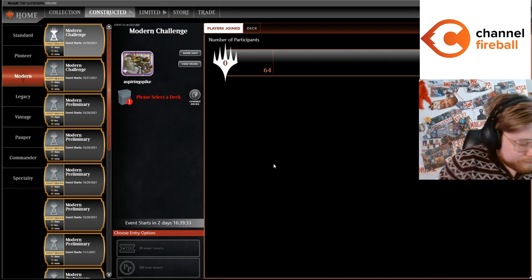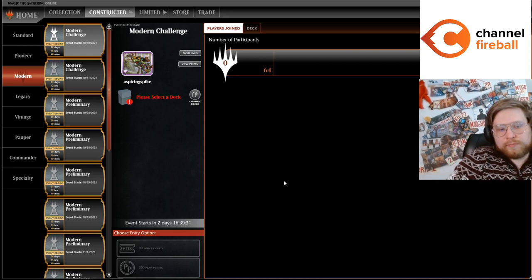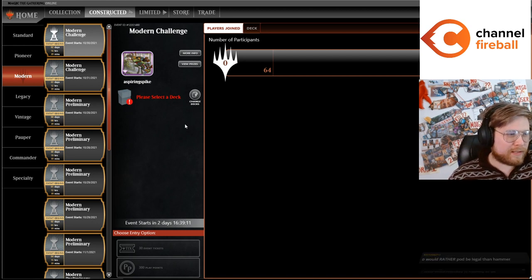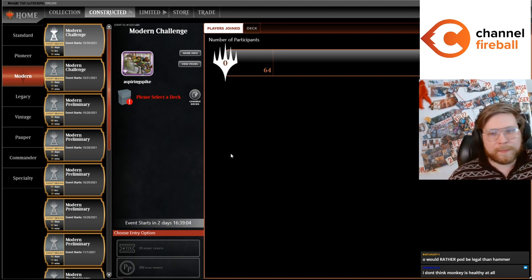I feel like Hammer Time is an interesting gauntlet tester — it's either the deck we're testing does its thing or Hammer Time does its thing. It really comes down to: does the deck we're testing have sideboard hate for Hammer Time? I agree — in some ways it's the police. Someone pointed out that Yawgmoth needs its life total to be high in a lot of games — to sac life to draw cards and to combo off with Messenger. Birthing Pod's life loss actually has a really high cost in this deck too.